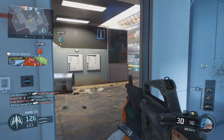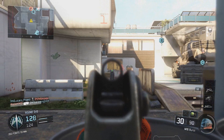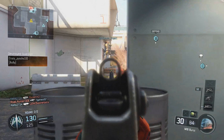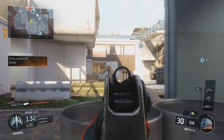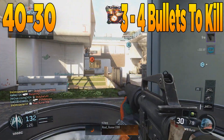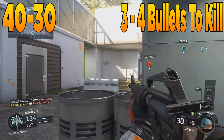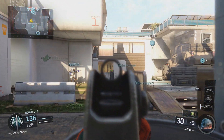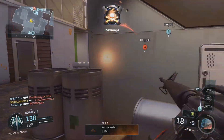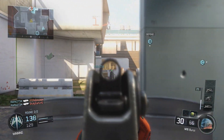To understand why this weapon is so unbelievably good, you have to understand the stats behind it. Starting with the damage profile: the M16 deals 40 damage up close and 30 at long range, making it a three- to four-bullet kill. The important part is that the M16 is a three-round burst weapon, so up close you are always going to get a three-round burst kill, assuming you land all your bullets.